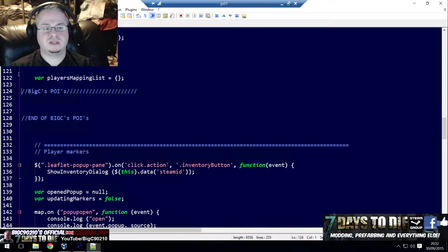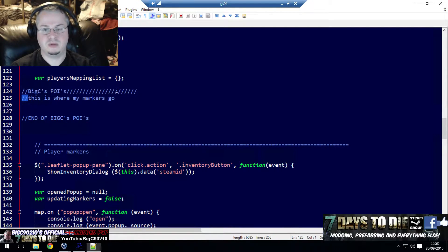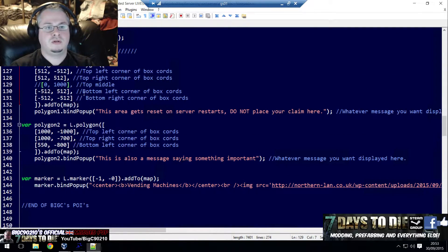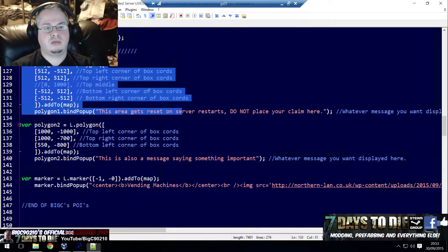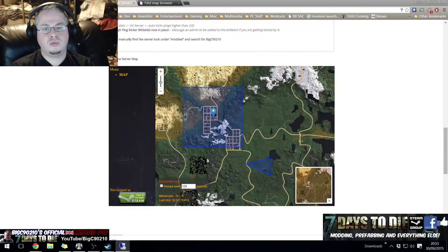These double slashes just mean comment, so it means you can put stuff in there to remind you what you are doing. Because it's got the two slashes, it won't actually run — it's just a reminder. What I've done is put in three pieces of information: polygon number one, polygon number two, and a marker.